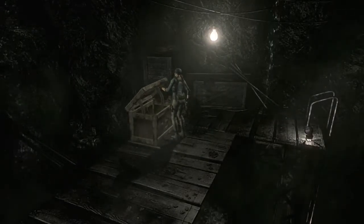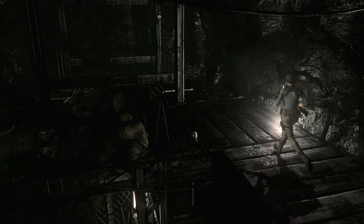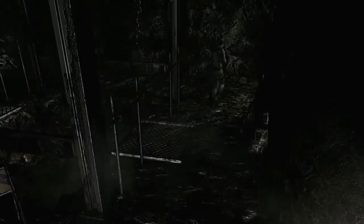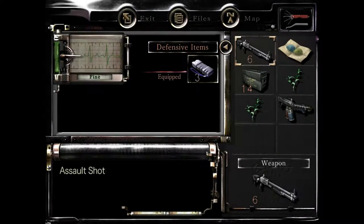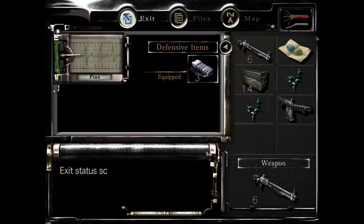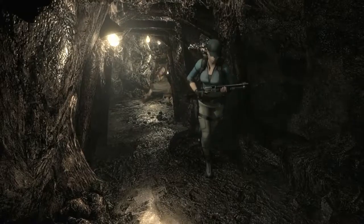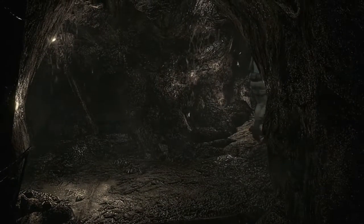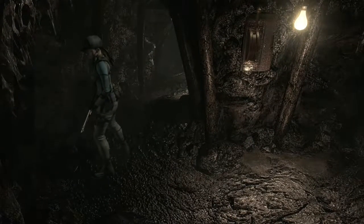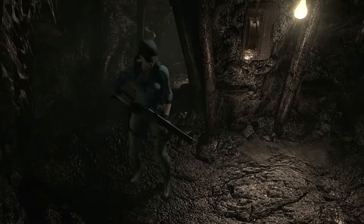I don't need those handgun bullets yet, so let me put those in there as well. Man, I have so many handgun bullets - it's insane. Come through here. Let's find out where Lisa is and then make our decision. I need to get straight over to the right. We're going to go the opposite way. Lisa. She should be coming this way.